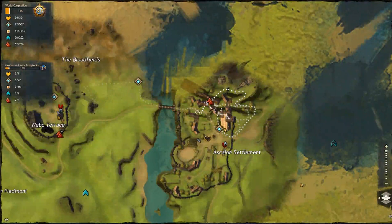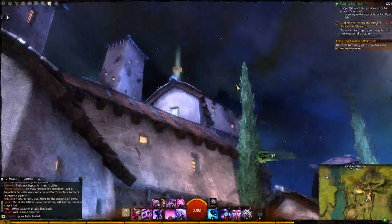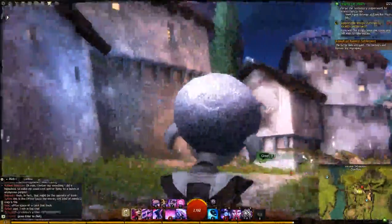Hey, we're here at Asalon Settlement. We're looking for this vista here. You can see my character right here looking at it. If we look up, you can see it's up on top of the hill with all the buildings around.